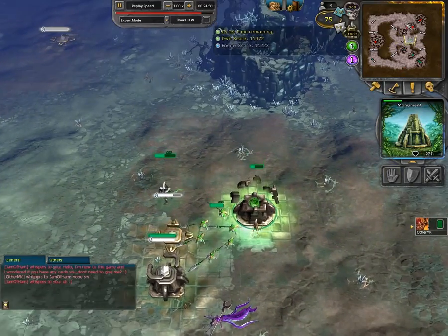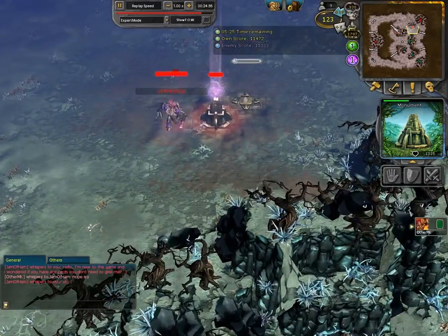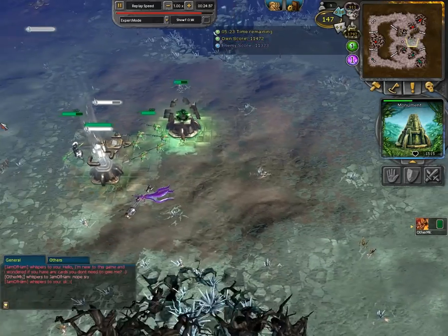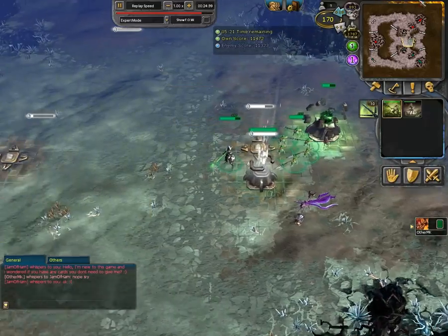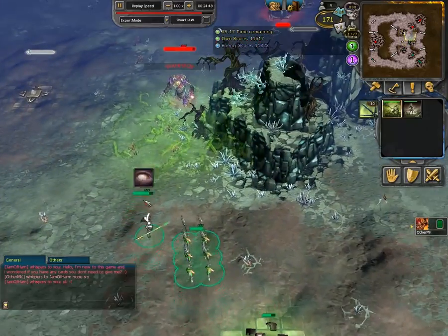He goes for his Q3 again — wait, he wasn't in Q3 and didn't even realize that. So he defended all the time with Ghost Spears, Ami Phantom, and Q2. Very nice.